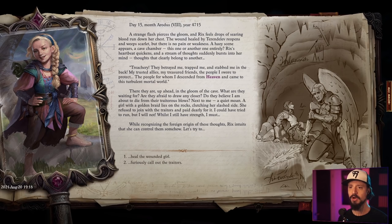A strange flash pierces the gloom and Rix feels drops of searing blood run down her chest. The wound healed by Tarendelev reopens and weeps scarlet, but there is no pain or weakness. A hazy scene appears — a cave chamber. Rix's heartbeat quickens and a stream of thoughts suddenly bursts into her mind. Getting a vision. Treachery — they betrayed me, trapped me, and stabbed me in the back.